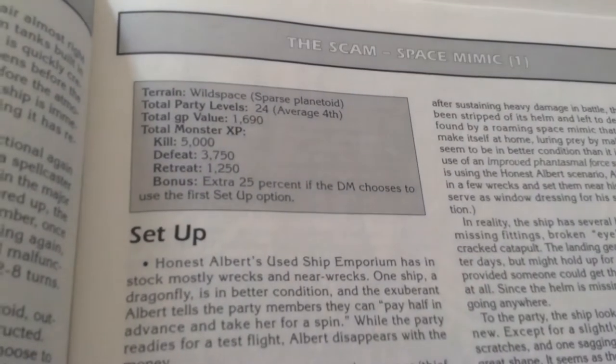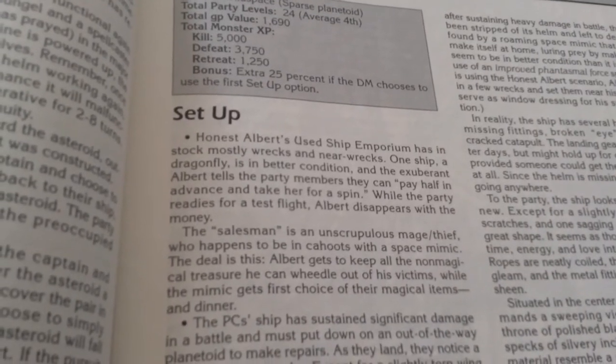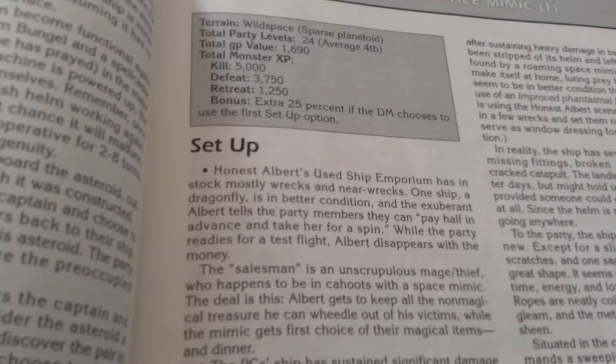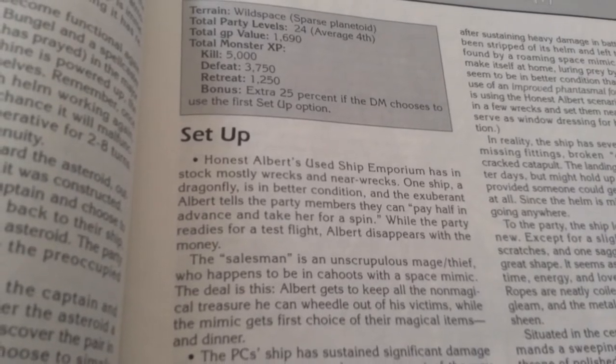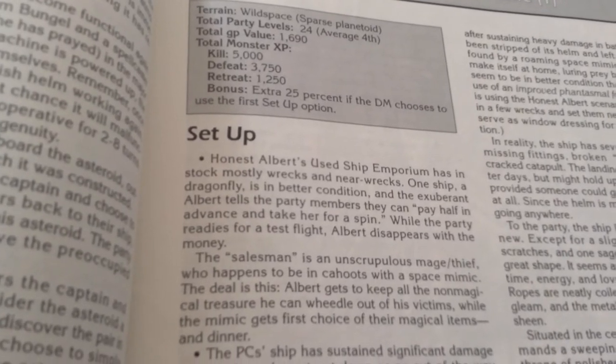The Scam takes place on a planetoid. Honest Albert's Used Ship Emporium has in stock mostly wrecks and near-wrecks, but one ship — a dragonfly — is in better condition. The exuberant Albert tells the party they can pay off half in advance and take her for a spin. While the party readies for a test flight, Albert disappears with the money.